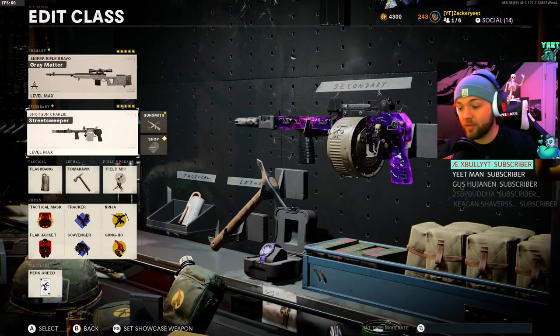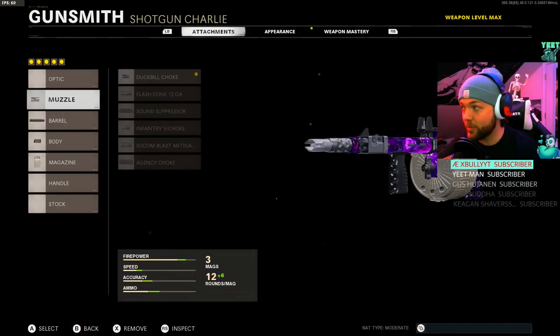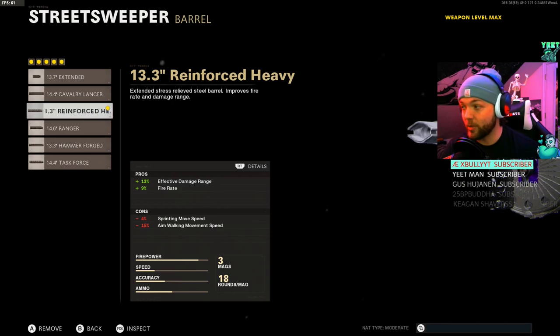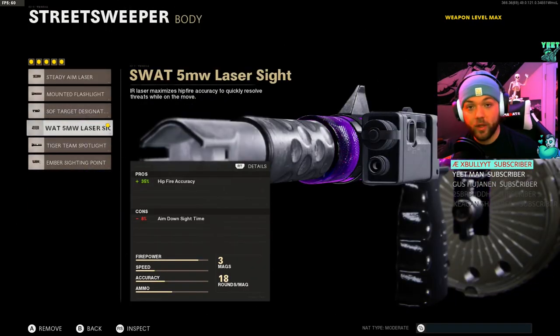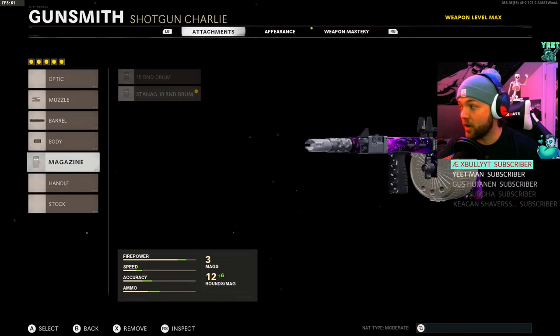Now for multiplayer — this is insane XP. I'm going to use the Street Sweeper specifically because if you're trying to level up your account or battle pass, this is the way to go. Two things: the attachments I'm running are the Duck Bill Choke, the Reinforced Heavy Barrel for effective damage range, the SWAT Laser for 35% hip-fire accuracy increase, the 18-round drum, and No Stock for 40% sprint-to-fire time.